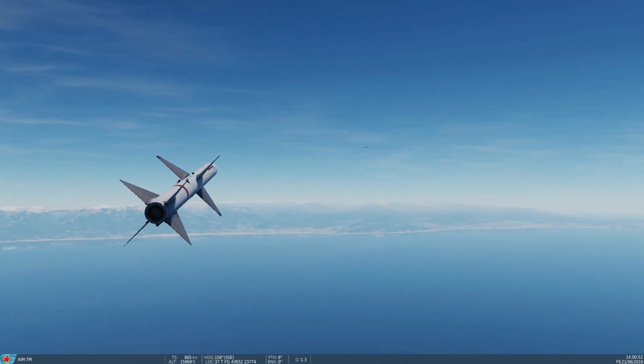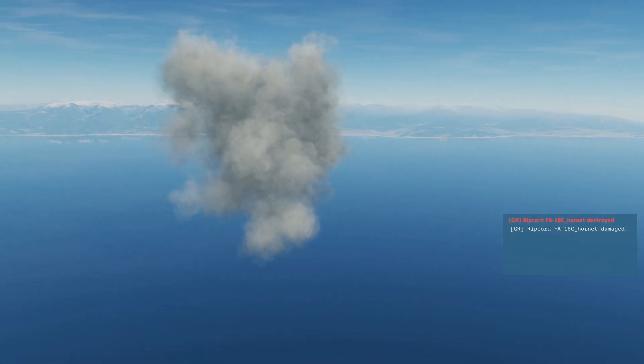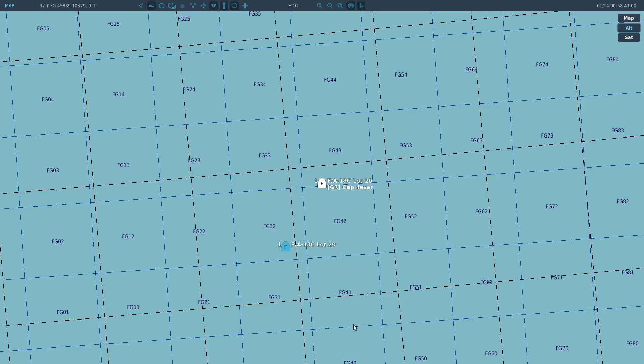So this is an AIM-7M — it does have lock-on after launch, as you can see. Now, what we could also try is firing without a lock — just firing flood mode. That will not work in the F-18. Weirdly, it will work in other aircraft. And that's all about the aircraft-specific way it fires without a lock, which is going to vary between different aircraft.